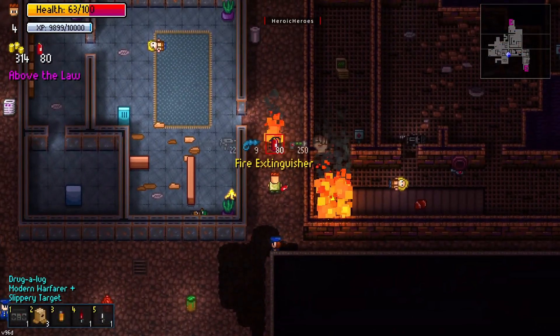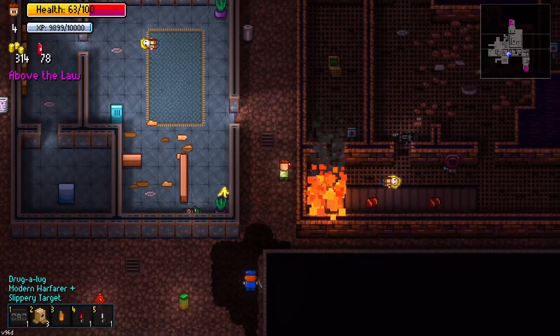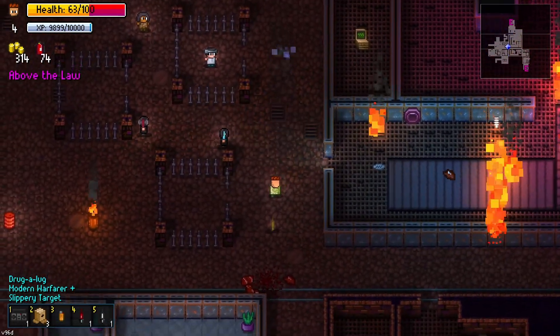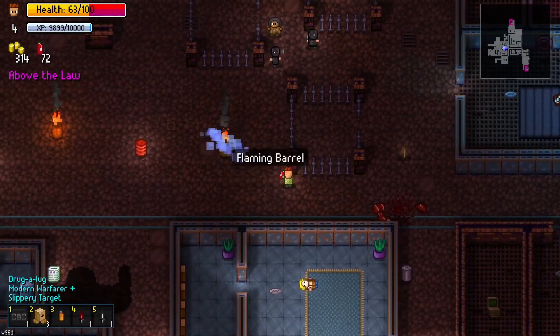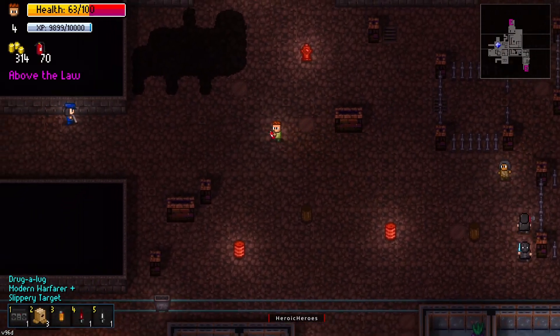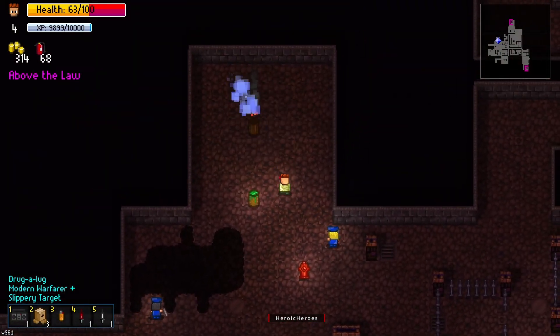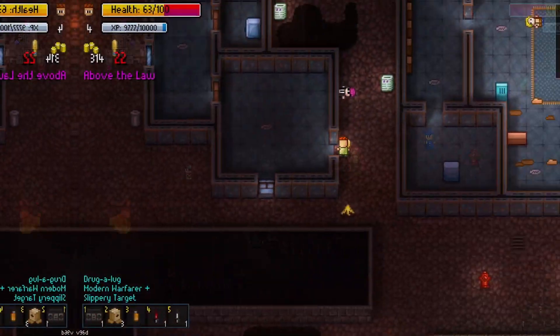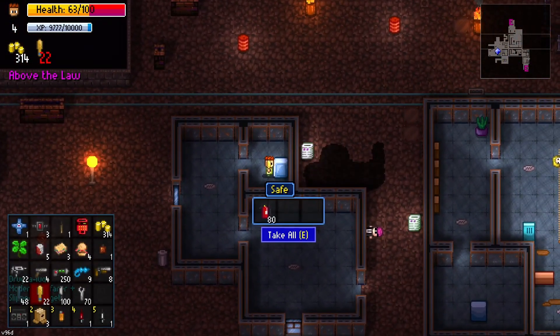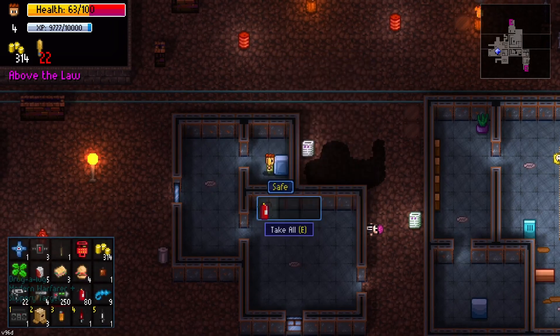To unlock the firefighter, you need to extinguish 5 fire sources. This must be done on a single run. Also, you will need a fire extinguisher item to extinguish the fire. You can get this as loot, or by unlocking it from rewards.